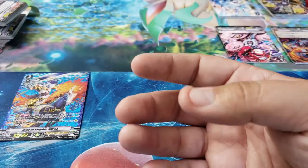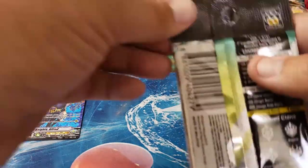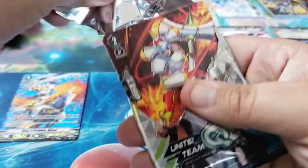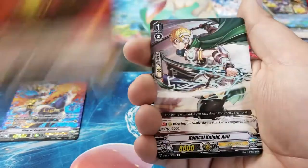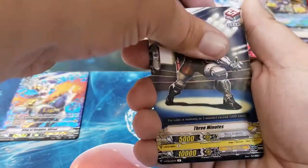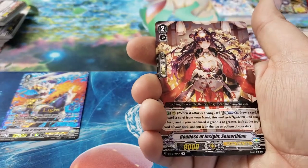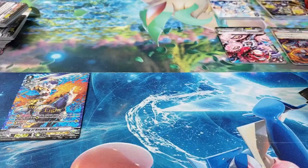One complaint about these packs — the cards are absolutely amazing and I love the new structure for the game — but I hate that the rares are sticking to each other, that is not cool. Pack 10: Cup Bowler, Radical Knight Anil, Shooting Hobby, Weather Girl Saft, Three Minutes, Funnel Gall, and Goddess of Insight Toriihime.